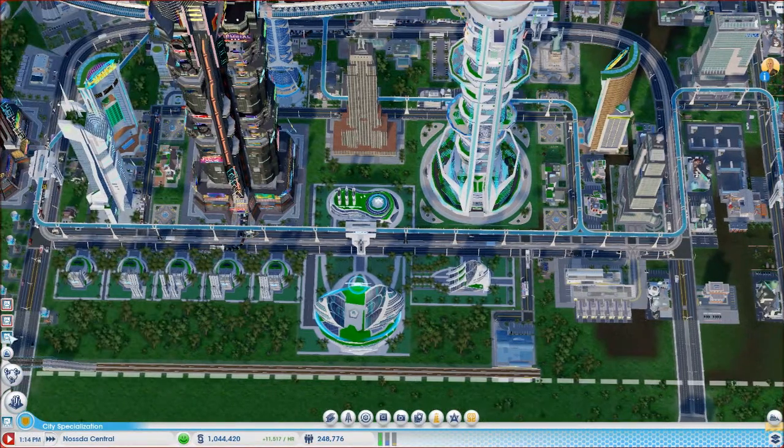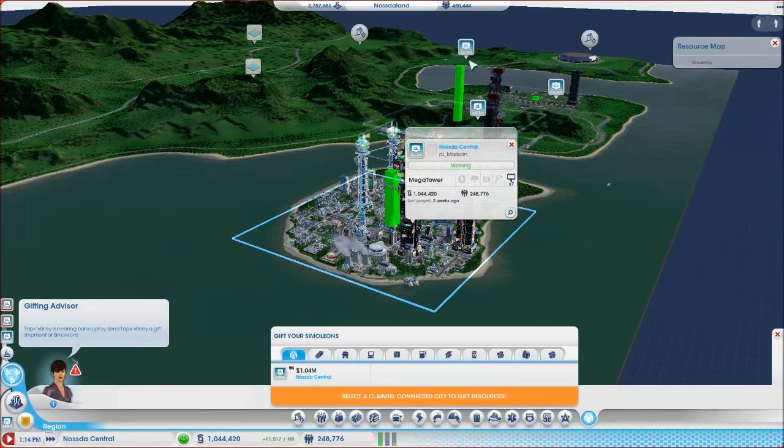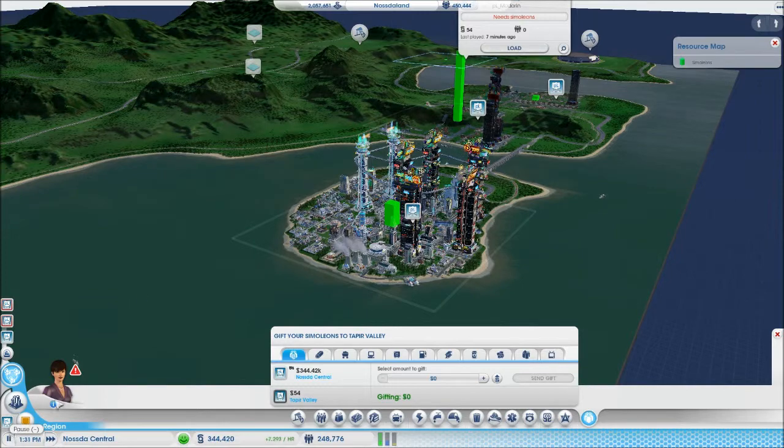I think we're going to send like 500k to our new city because we don't need that much, especially since we haven't actually got anything there — we're just putting roads together. So if we gift that guy, let's go like that and then maybe 700k. There we go, beautiful. Let's unpause and make sure it all happens before we actually leave.